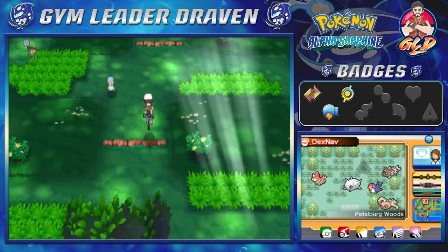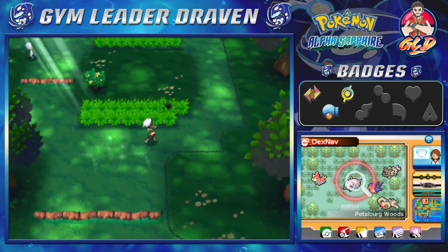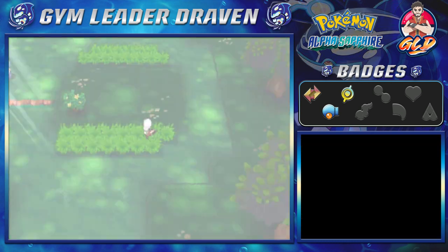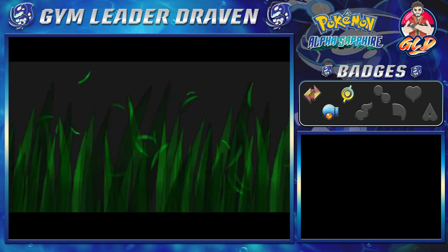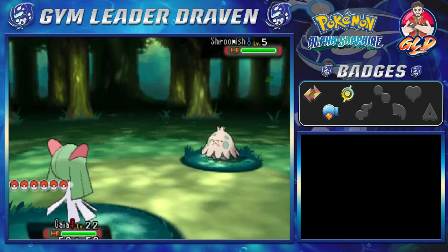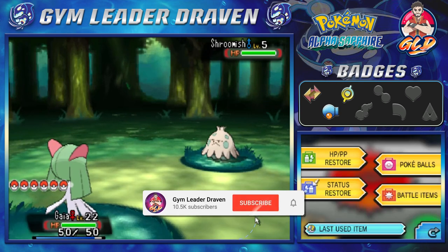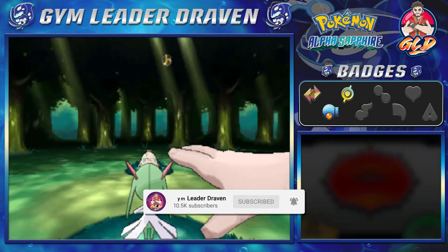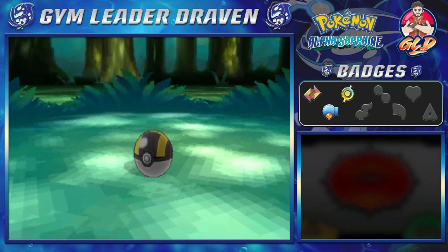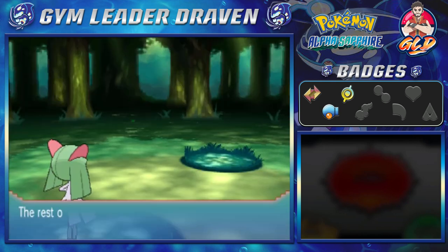Here we are in Petalburg's Petalburg Woods, and there is a Pokémon that we haven't gotten yet that I think we should. There it is — bam! It's a Shroomish! Holy buckets. As some of you guys already know, Shroomish is one of my favorite grass-type Pokémon of all time, just because it evolves into a Grass- and Fighting-type Pokémon. You really can't beat that. We caught ourselves a Shroomish.